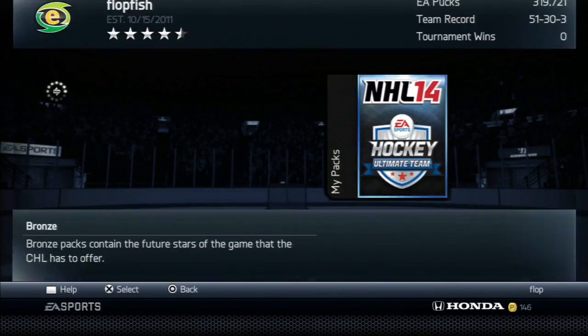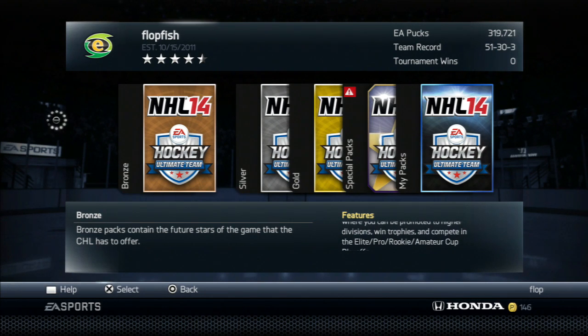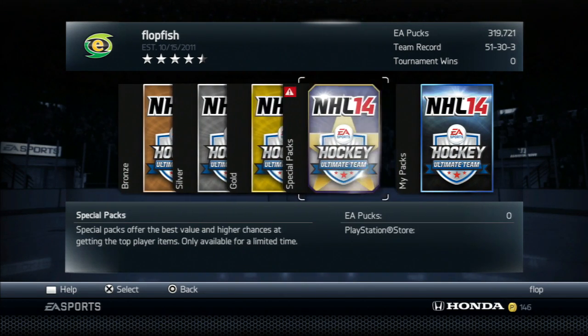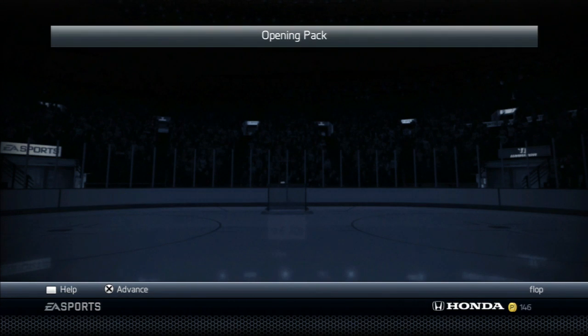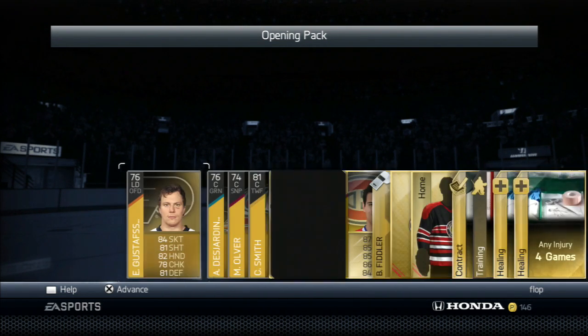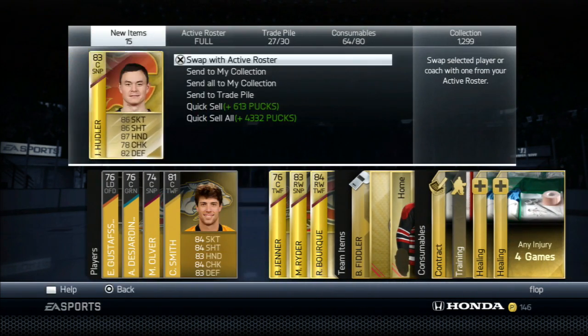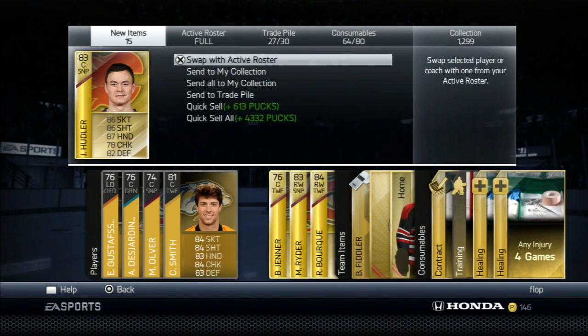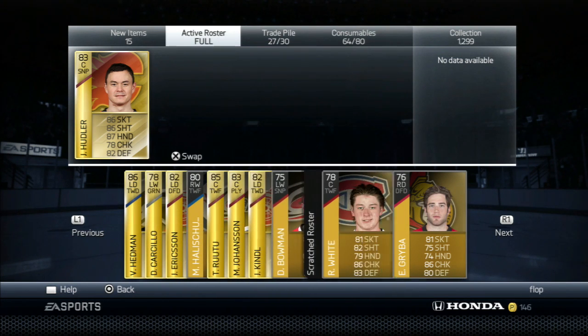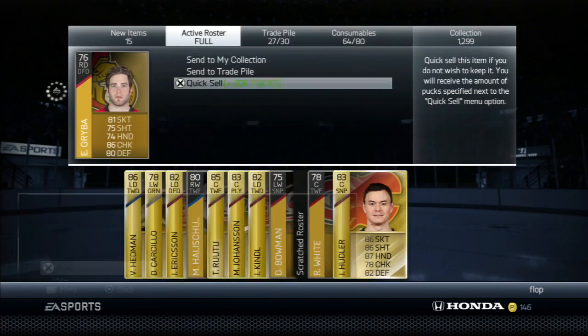Let's open up one more pack and see if we can end this off on a fairly strong note. We did just get Parisi, so maybe we can pull someone else again. That was from a Corey Perry pack, so let's go with the Giroux pack — because Giroux normally does insanely well in the promo packs. Pretty solid — I will count this as a solid pack because we got a sniper that we need, and actually two snipers that we need. This is a good pack as far as getting items we need for the actual team. Gryba — you're not going to make the cut, sorry buddy. You're going to be quick sold.